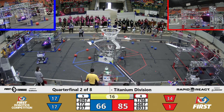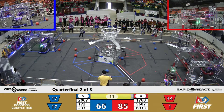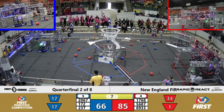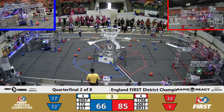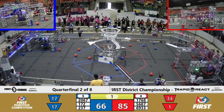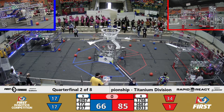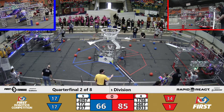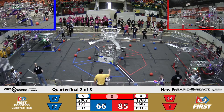Two robots going up now, going for the traversal rung on the Blue Alliance. And up they go — 172 Northern Forest and 2067 Apple Pie — leaving some room for Black Magic. We've got five seconds remaining. There goes Black Magic into the sky. It looks like matching climb sets in the hangars here. Red and Blue each with two traversal and one mid-rung climb.